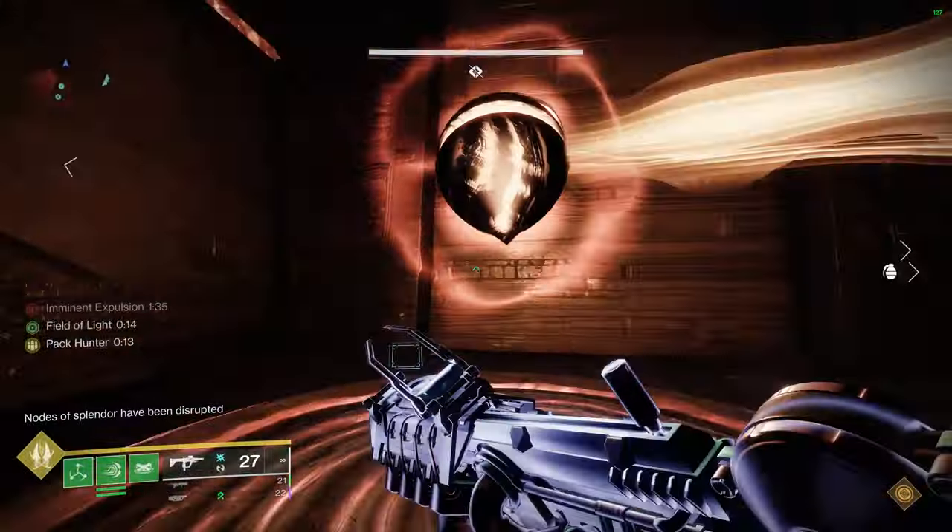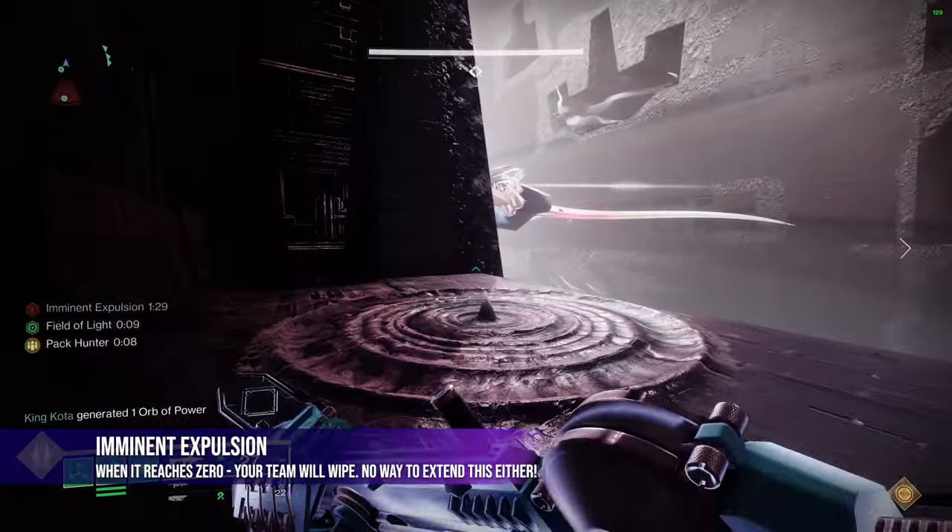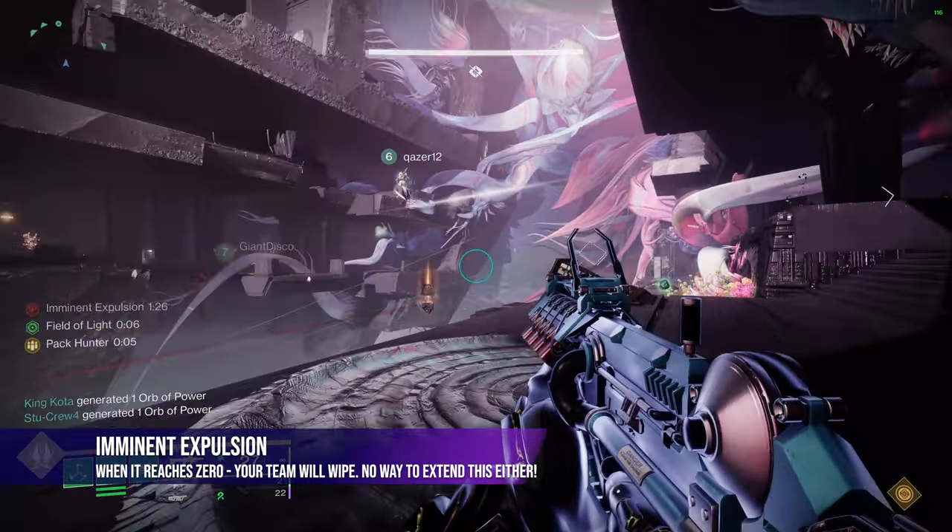It really is easy, but time is again the main boss you'll be fighting here. Let the timer run down to zero before connecting both light and dark orbs, and it's a wipe. And that's it for the runners.